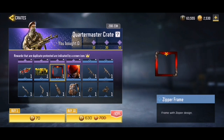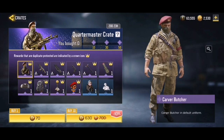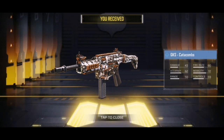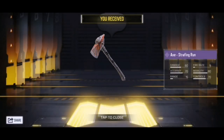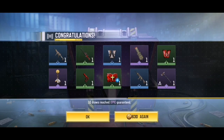This crate is loaded — just look at how much stuff is in it. Here we go, first 10 crates of the day. We got the GKS — not a bad start — and we got the charm. Two epics so far. Oh, we got the Axe Strafing Run! That's three epics in one 10-pull, not bad at all.